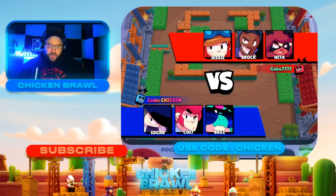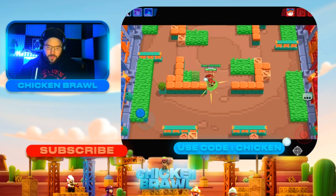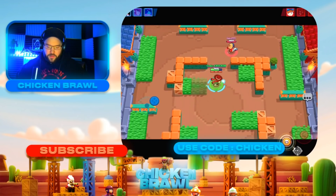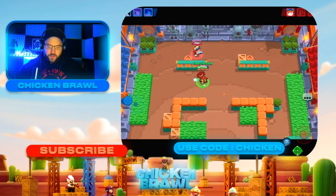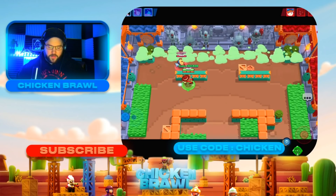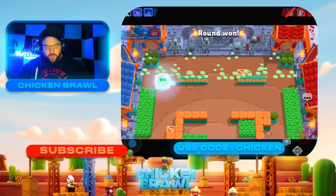Alright, we got Jesse, Brock, and Nita — these should all be pretty solid matchups for Edgar. Let's go ahead and use his super right now. Jesse's already wasted a couple shots. I jumped the wrong way — that's going to hurt us. We can use the gas to our benefit. Now we got to go for it — boom, there it is.